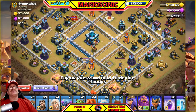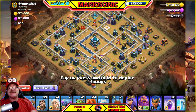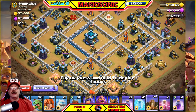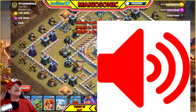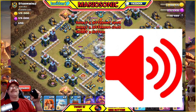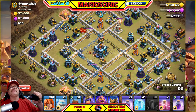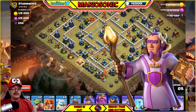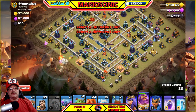I should have scouted it out — oh no, I'm a little nervous now. Let's take it back. So what I like to do here on these attacks is actually put the earthquake right there. Okay, here we go. I'm going to put the Grand Warden in, and I'm going to put the healers in to help out that Grand Warden. Also put the baby dragon in.